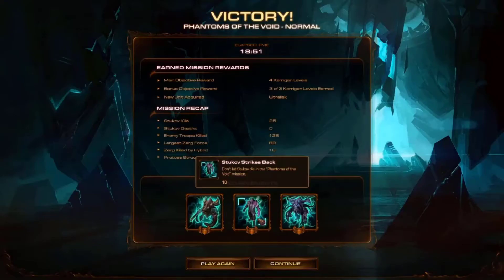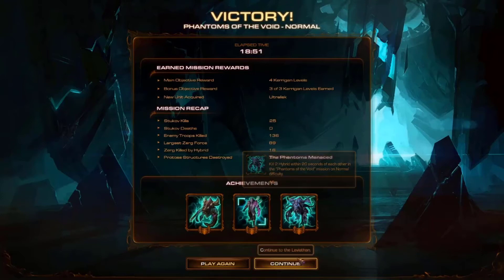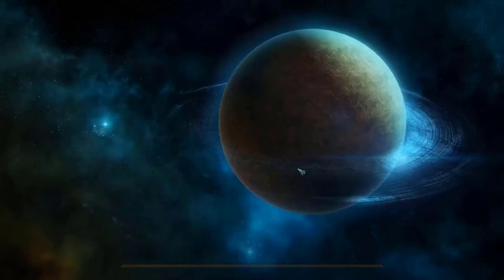Phantoms of the Void is complete! 'Don't let Stukov die' — yeah, we did that by the skin of our teeth. Holy shit. We didn't actually kill all of the Protoss structures, but that's okay — in order to do that I would have actually needed to max out on Ultralisks and I didn't want to do that. Hydras are better.